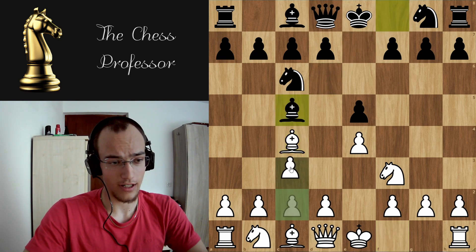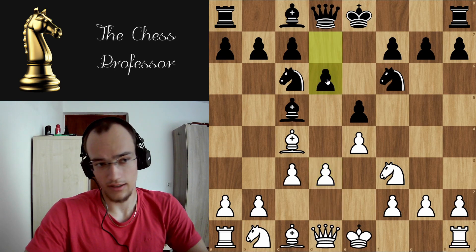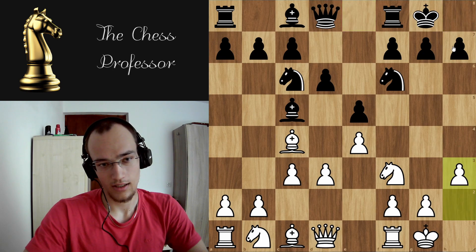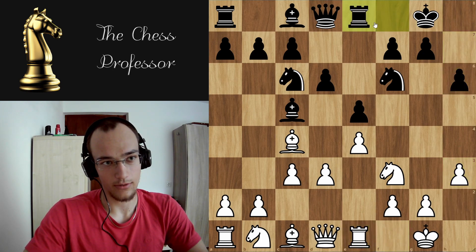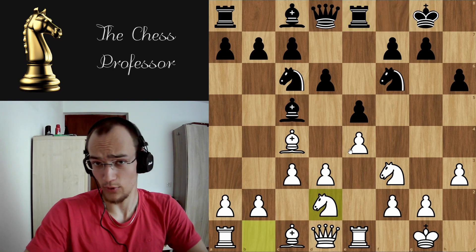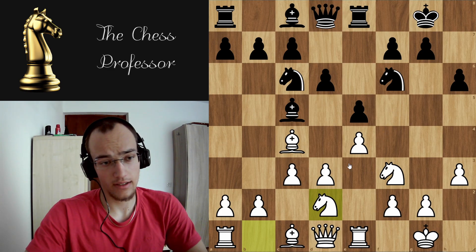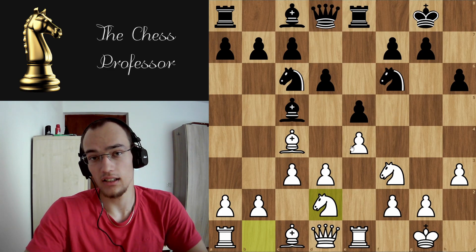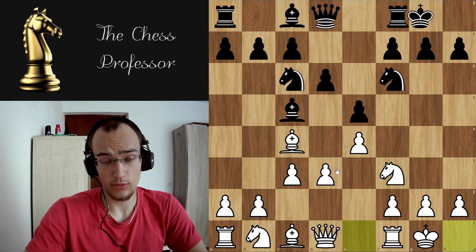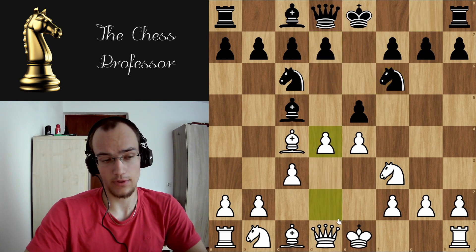Let's say Bc5, c3 — this is the main line — and then they play d6, you play castles, they play castles, you play h3, h6, Re1, Re8, Nbd2 and so on. It's just boring, like a copycat variation. This is what a typical Italian game looks like, but you can make it way more exciting if you play d4 here in this position.